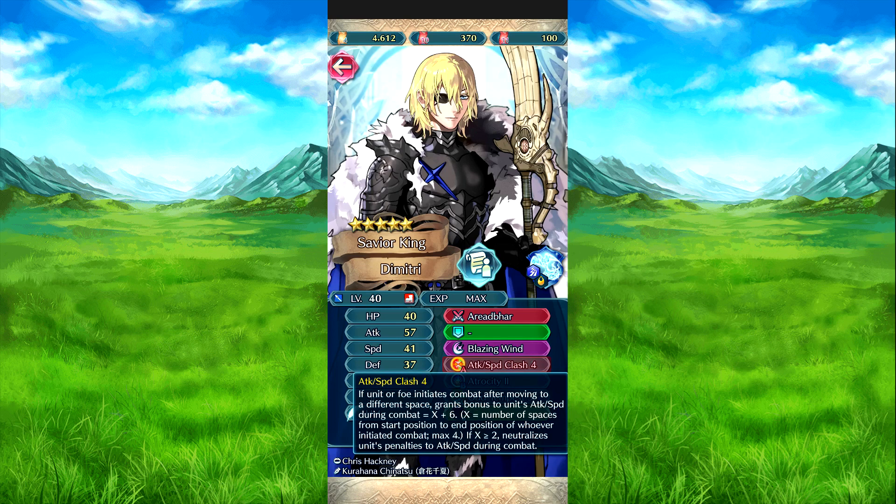Attack Speed Clash 4 — if he or the foe in combat opts to move into a different space, grants Attack and Speed during combat equal to x plus 6, where x is the number of positions from start to end of that movement, maxes at 4. Then if x is 2 or more, neutralizes penalties to his attack and speed during combat.